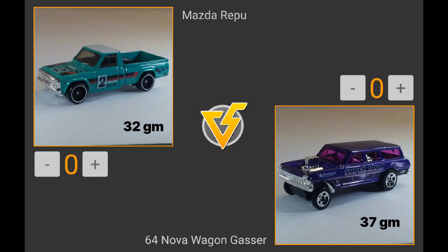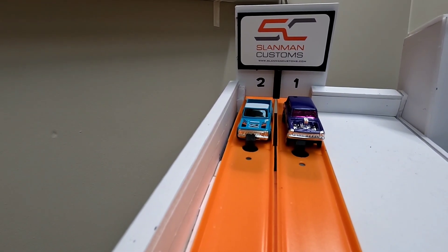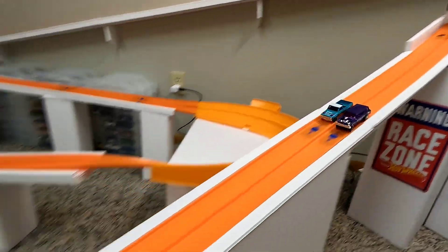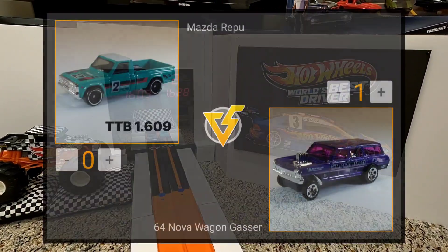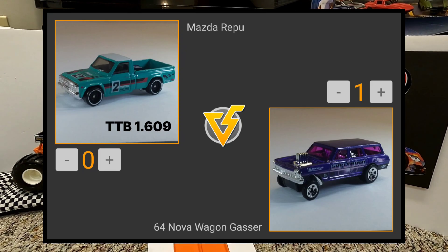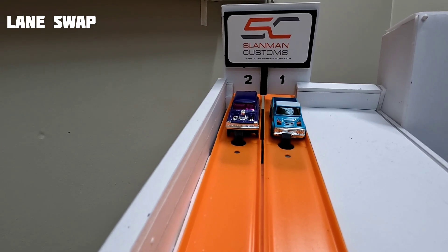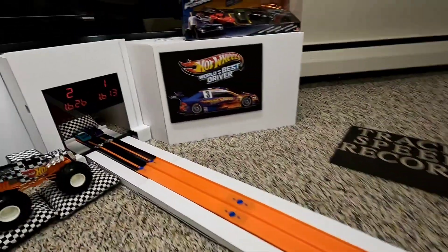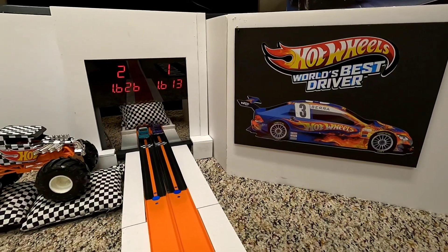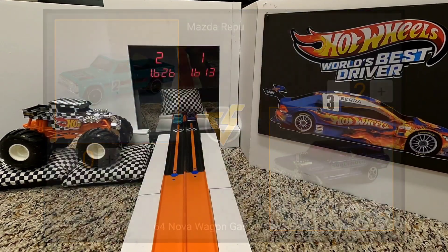Match two: the Mazda at 32 grams versus the 64 Nova Wagon Gasser, a little heavier at 37 grams. The Gasser starts in lane one, Mazda in lane two. The 64 Nova Wagon Gasser gains steam down the straight with a solid first run of 1.609 — the time to beat. They swap lanes; Mazda takes an early lead off the start but loses at the finish. The Nova Wagon Gasser clocks a 1.613 and becomes car number two to make the Final Four in the G Case race.